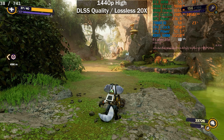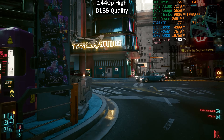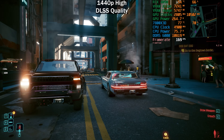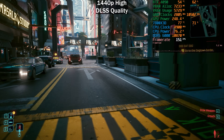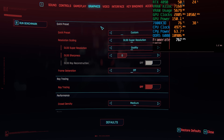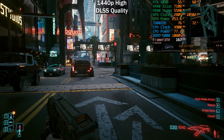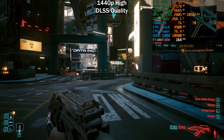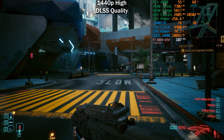Moving over to Cyberpunk 2077 at 1440p on the high preset with DLSS set to quality, which gets the frame rate as high as possible and helps enforce a CPU bottleneck — frame generation works better with a CPU bottleneck rather than a GPU bottleneck. You also have to run in windowed or windowed borderless; exclusive fullscreen won't work with Lossless Scaling. We're getting around 170fps here.